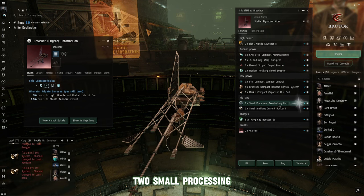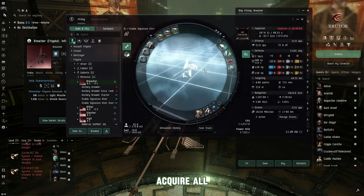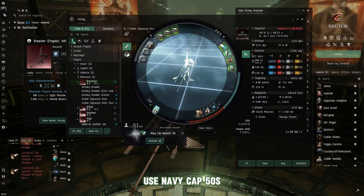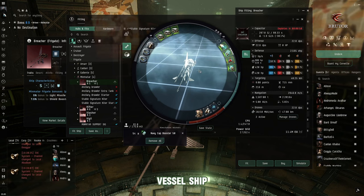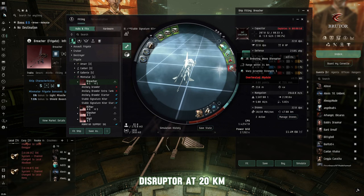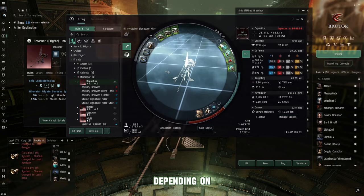We're using the Minmatar's ability to increase opponent signature radius while ripping around. Simulating this ship — we have an ancillary shield booster and a flux coil, requiring two small processing overclocking units in rig slots to have enough CPU for all assets. Use Navy Cap 50s — the best in that slot. It may look unstable, but in a kiting vessel you're not always tackling. The Enduring Warp Disruptor reaches 20 kilometers, overheated to 24. The Tech 2 version does 24 to 29-30 kilometers depending on skills.